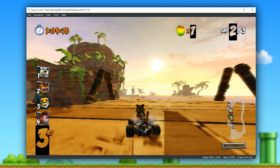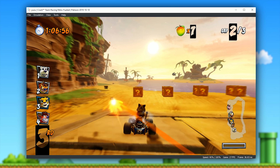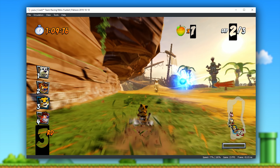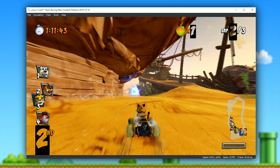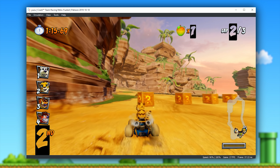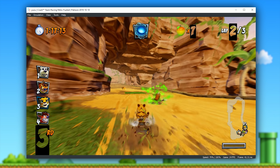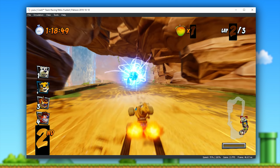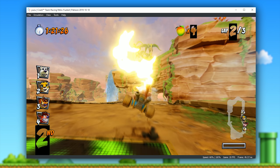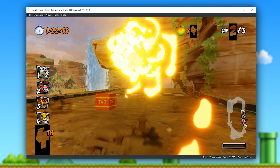With Crash Team Racing Nitro Fueled not being available on PC, hopefully we can get this game up and running very soon on Yuzu, especially since there is a 60 frames per second patch for this game available for the Switch. Paired with the additional performance levels we may be able to squeeze out of this game in its emulated form, this may allow us to play it at a much higher level of performance than you can on the original hardware.